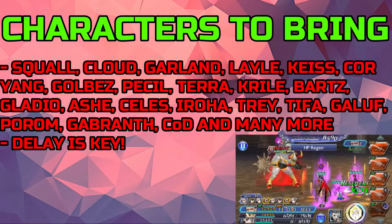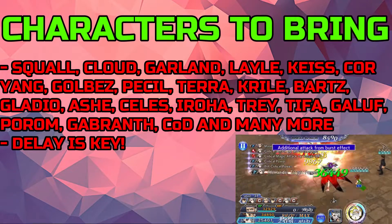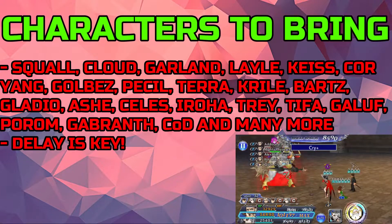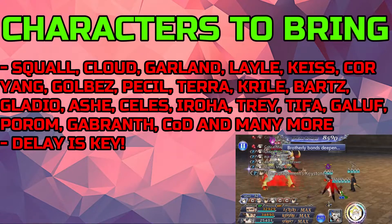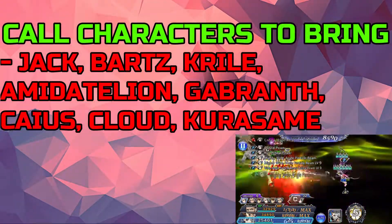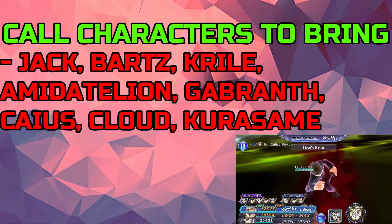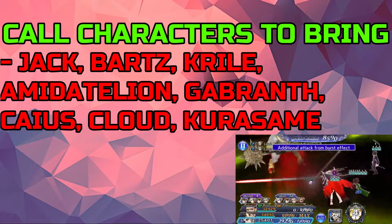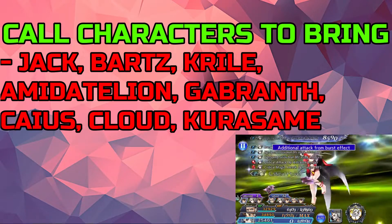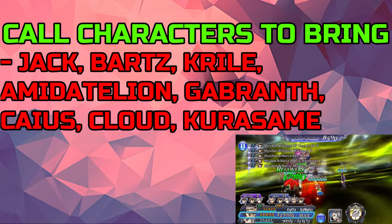As for characters to bring, as long as you avoid earth damage you should be fine. Bring delayers — they will be very helpful, and bringing two of them is even better. For call characters, the list remains largely the same. I've added Cloud here as well for his ability to delay, which is always nice. The other standouts are characters who bring debuffs and paralysis, which are very helpful.